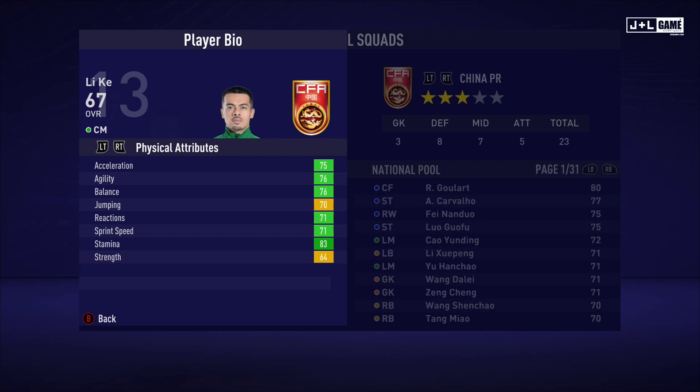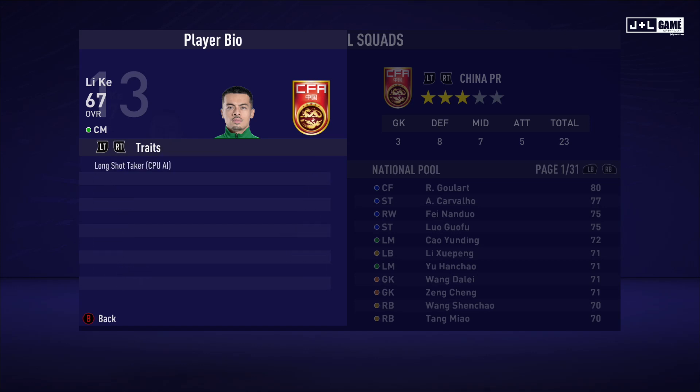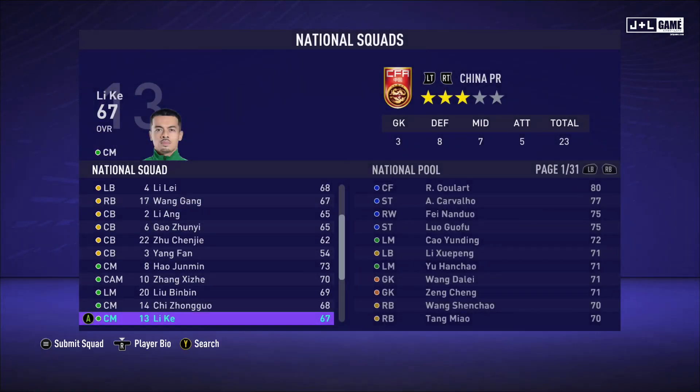I'm assuming we have Lee Ke. His physical attributes are looking solid, mostly green with some yellow. His mental attributes are also decent. His skill attributes are mostly yellow with orange and one green stat — not bad. This is his player information and his traits — one trait available.